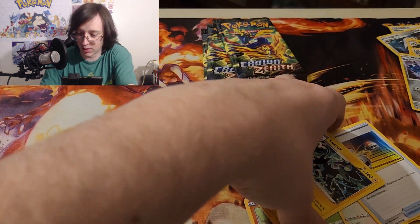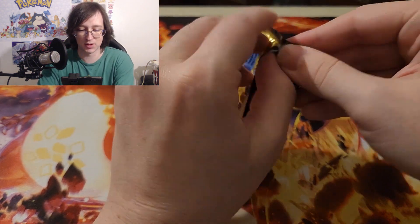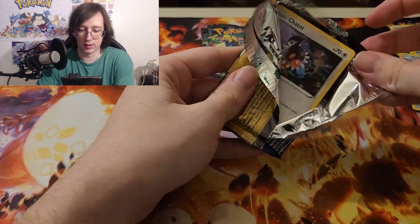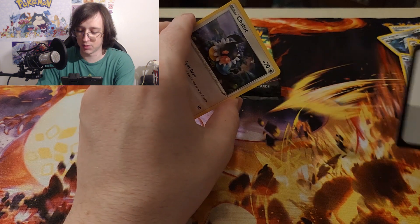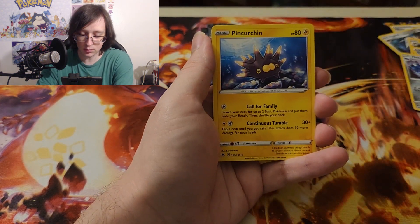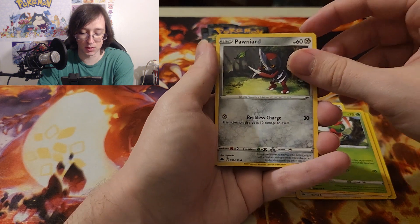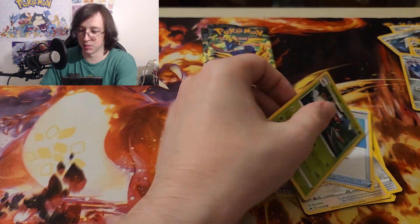Chargebug gradient again — another Chargebug gradient! Why is it always Chargebug? I've already gotten him in this opening too. It seems like Crown Zenith is being a little easier to find when they're releasing a product — they had a ton of these tins and a few ETBs, so definitely not as hard to find at the moment. A lot of people are opening this set because it's a really nice set.